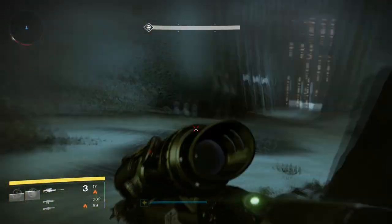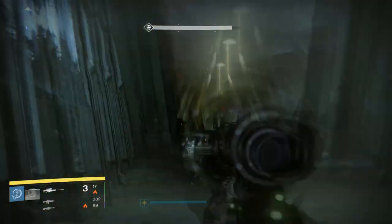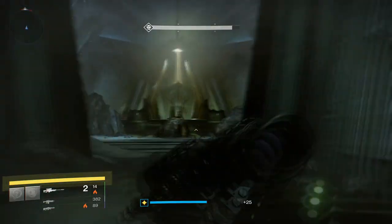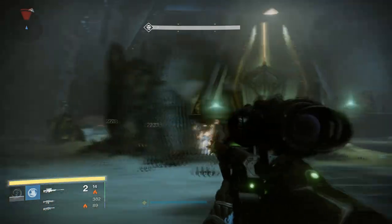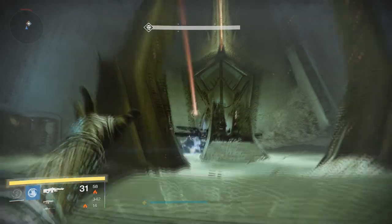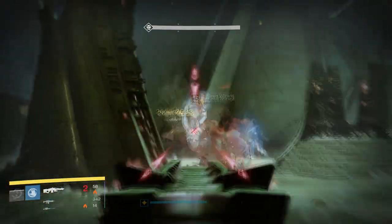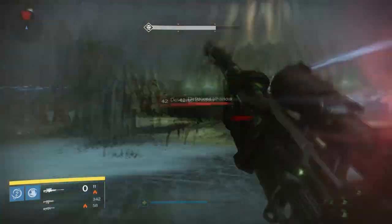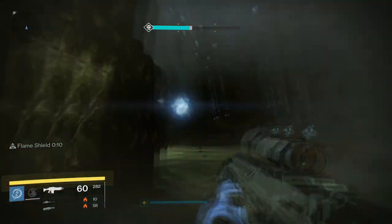I'm using the Arminius auto-rifle and it destroys. The Phalanx come out — the shield guys. You just snipe them, no problem. Easy day. Be sure not to jump. Now the Wizard comes out; I focus all my DPS on the Wizard. Then I focus on sniping the Blights. Then you just snipe everything else. It's that simple.